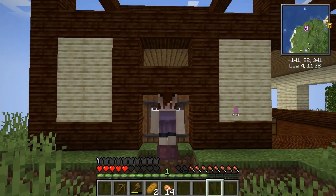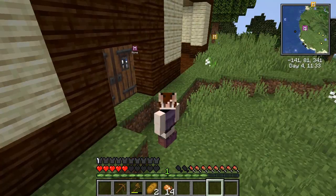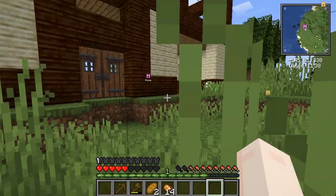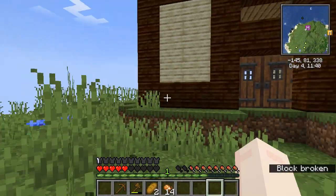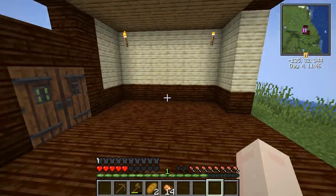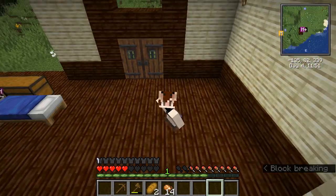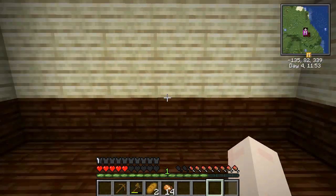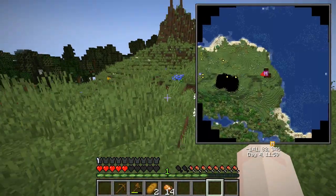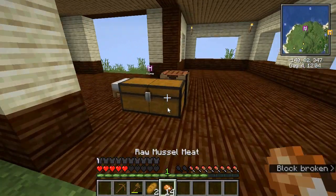Hey kitties, it's Kimmy and welcome back! Last episode we finished the bottom part of our house. We still gotta put in windows and I need to go get some cobblestone, which is what I'll be doing in this episode. I'm going to put in a fireplace here because I want a cozy little house.